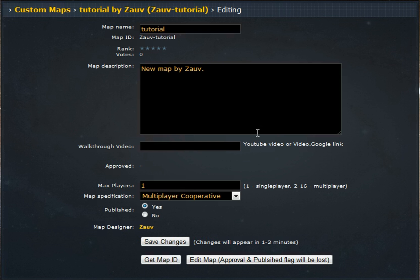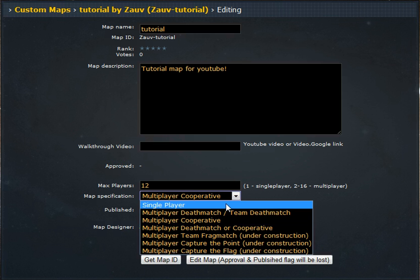Hey guys, this is ZOV and this is the map editing screen. You can name your map 'tutorial' — this is your map ID. You can go to ZOV tutorial and play my map. Then map description: 'tutorial map for YouTube.' You can edit your max players, say 12 players, and save that.